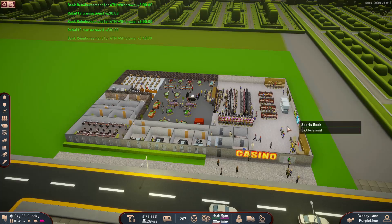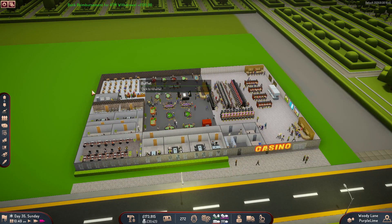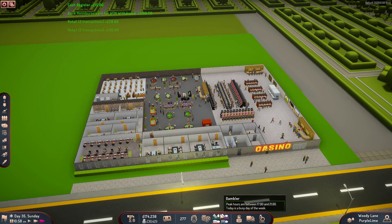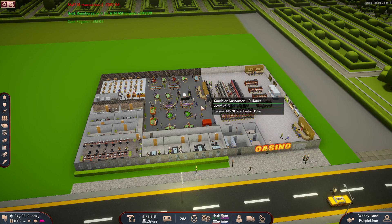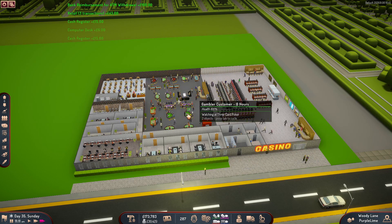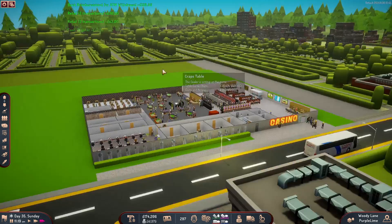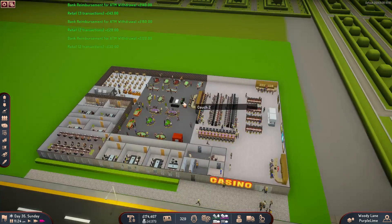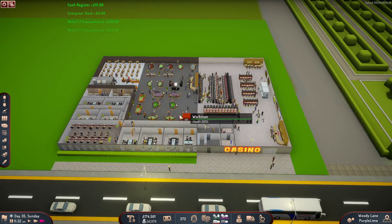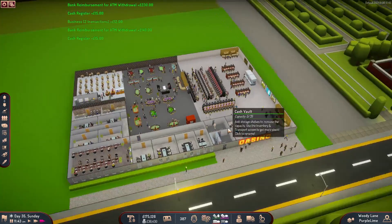Financially we're looking really quite sound at the minute, and my next thought in terms of how we expand is to actually expand into having hotel rooms that we can get guests to stay in — another source of income. I think I'm going to put them on the first floor, which should be decent.